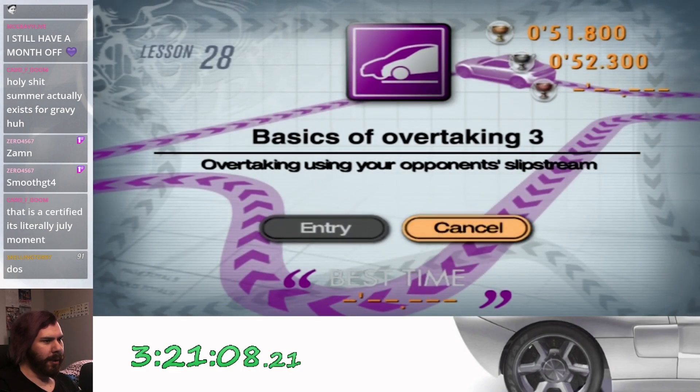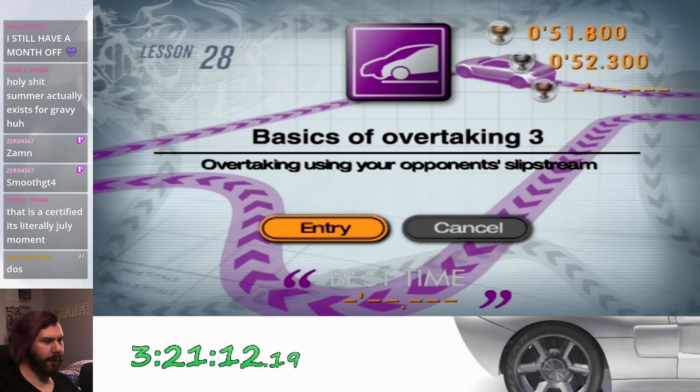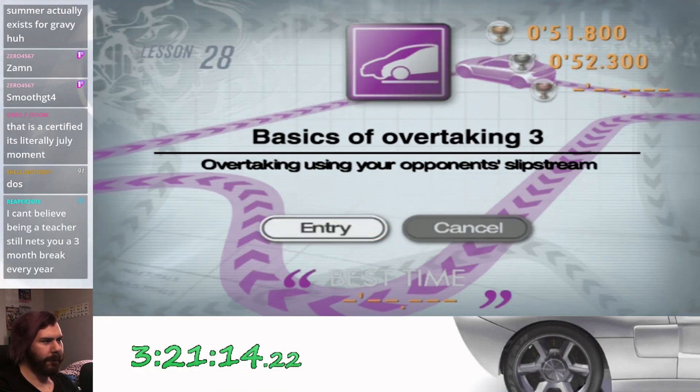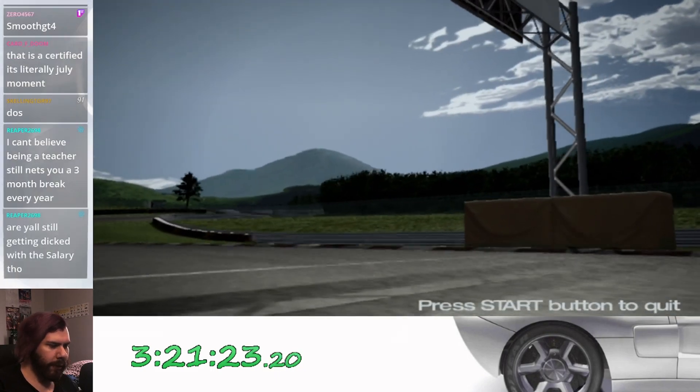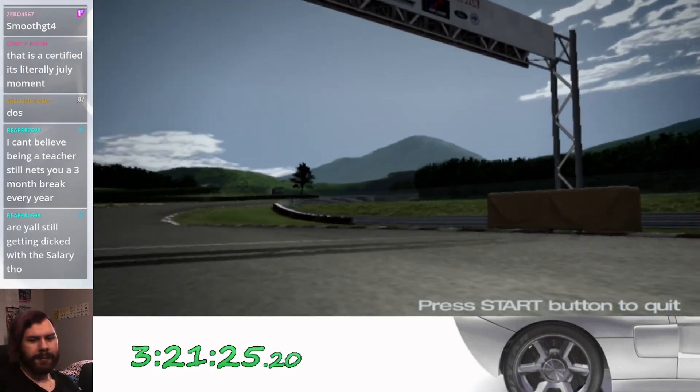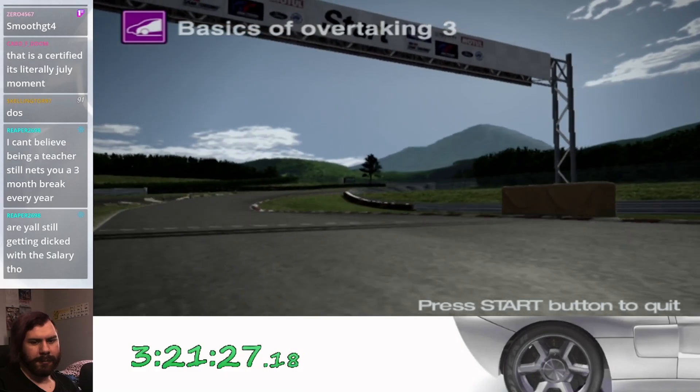Lesson 28 — basics of overtaking three. We're gonna be taking multiple corners this time. Overtaking using your opponent's slipstream. Now we learned how to pass on the inside, we learned how to cross over if they're defending the inside. Now let's learn how to slipstream past.